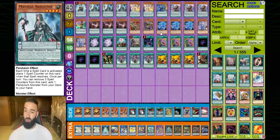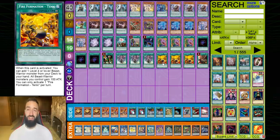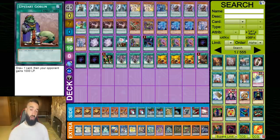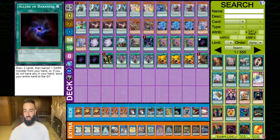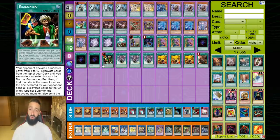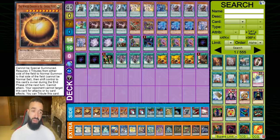Souls is the absolute MVP in this deck. You Normal Summon Abductor to get Souls if possible, then use Souls to send the free Tanky and get a free draw — it's absolutely amazing. Double Blue Boy, Double Secrets with Knowledge, one Upstart, one Intel, Triple Desires, and one Reasoning. Reasoning is extra crazy in this deck because they'll call like six or something and then just Summon out a free Thoroughblade.